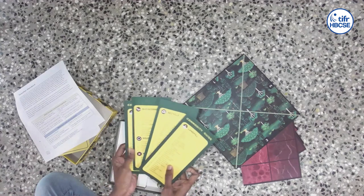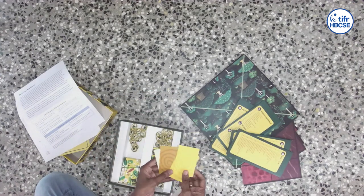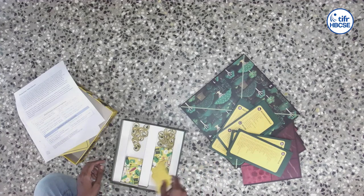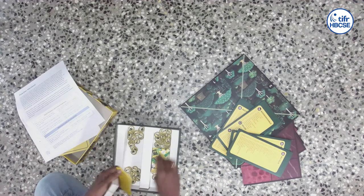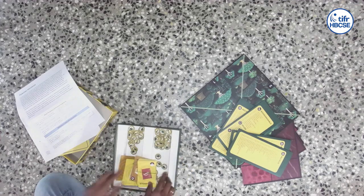Apart from that, there will be four commodity guides. There are these blank cards which are spare in case you lose the original ones. And then you have these three tokens and lastly the original set of 85 cards.